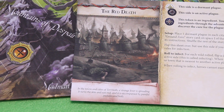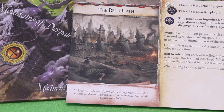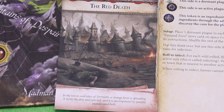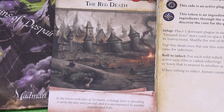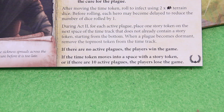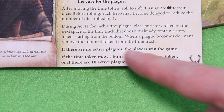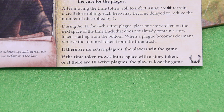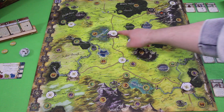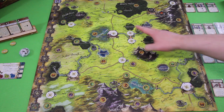In the towns and cities of Terenoth a strange fever is spreading. It turns the skin and eyes red and it is accompanied by painful pustules and boils. That's pretty much our goal — getting rid of all those active plague tokens. Then we will win the game. I'm playing this solo right now. During setup we placed nine Dormant Plague tokens — those are the white ones.